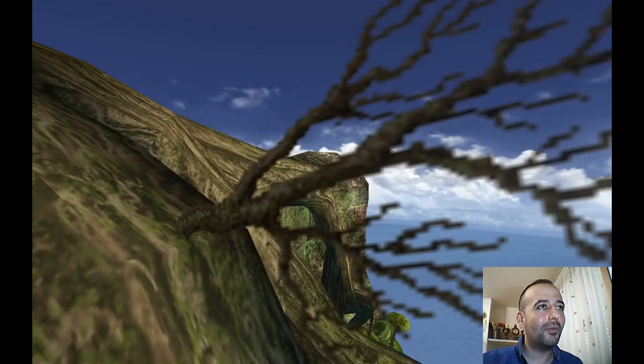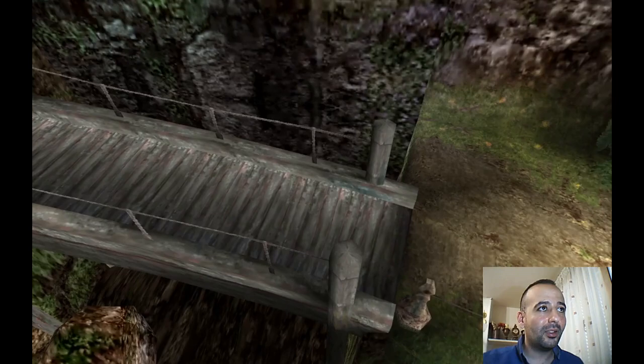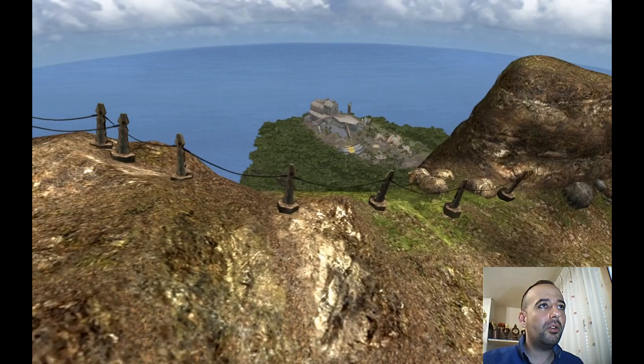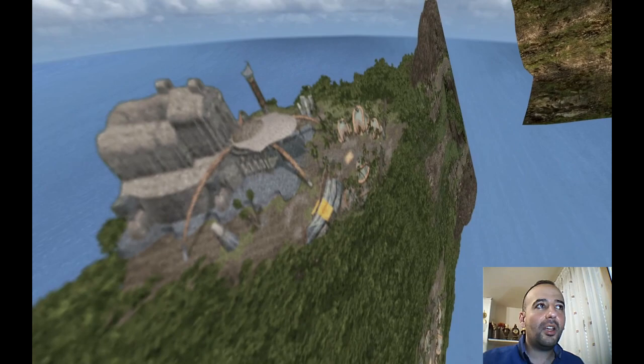It's also a flat texture. Let's check the bridge from down below. Yeah, there are columns — they're more concerned with the structural system, not just simple columns. From here you can see the village. I've always thought it looked like a texture, and now I'm sure it's a flat texture.